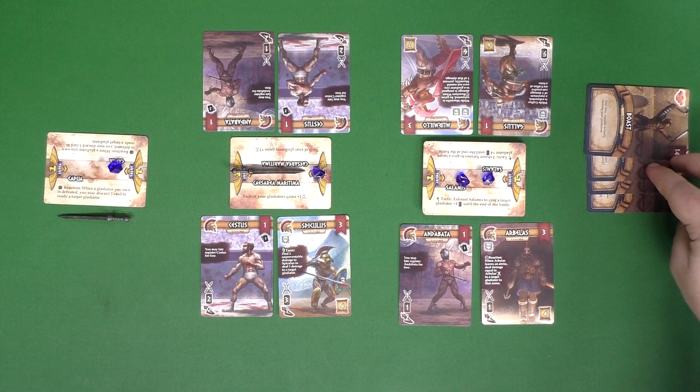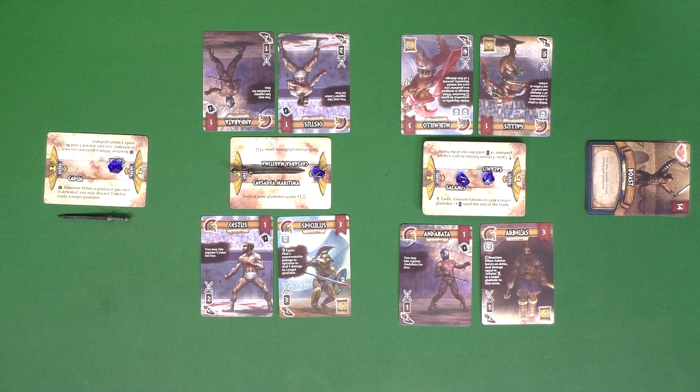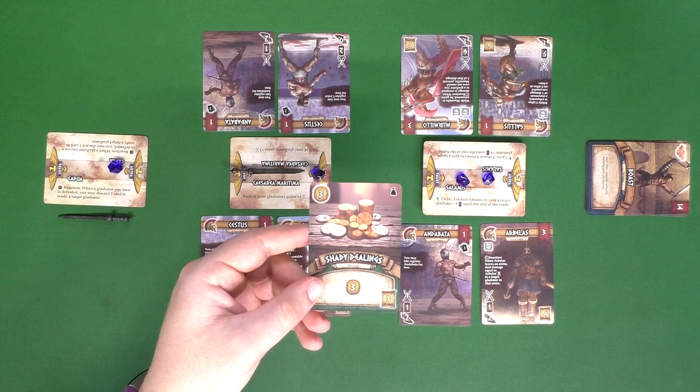When you go into the arena phase, you look at which arenas are in play — one lasting glory and one fleeting glory. As soon as gladiators are added to one of the fleeting ones, the other is off-limits, so you're only going to have two fights each arena phase. If you don't have gladiators at an arena, you have the chance to do late registration before the fight starts — spending three coins to play one from your hand to that arena.